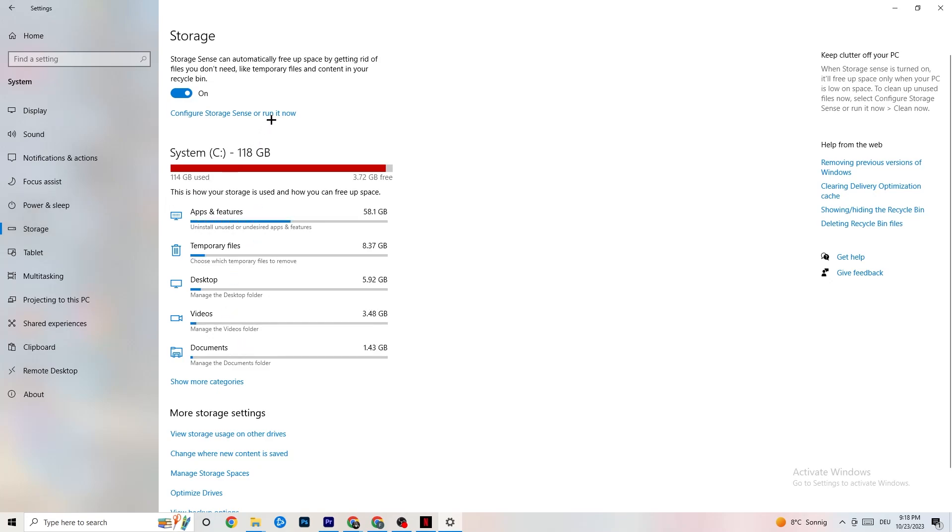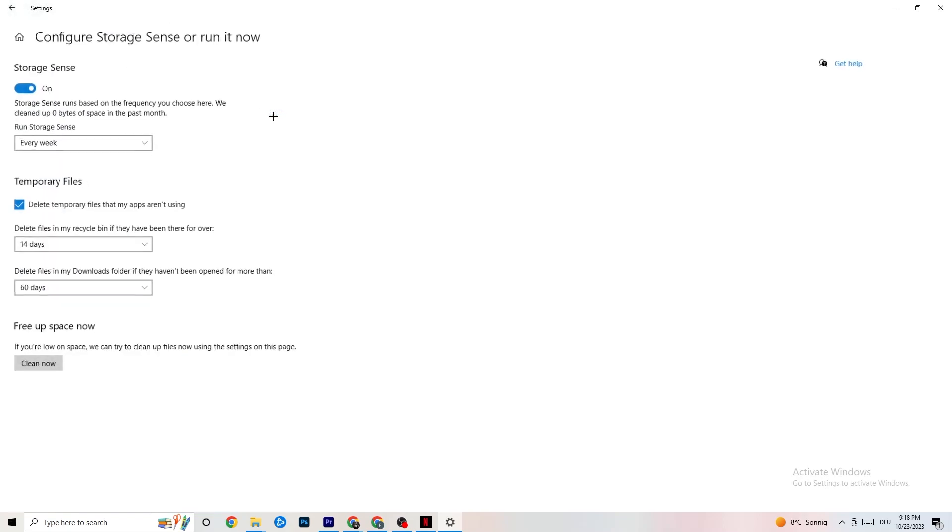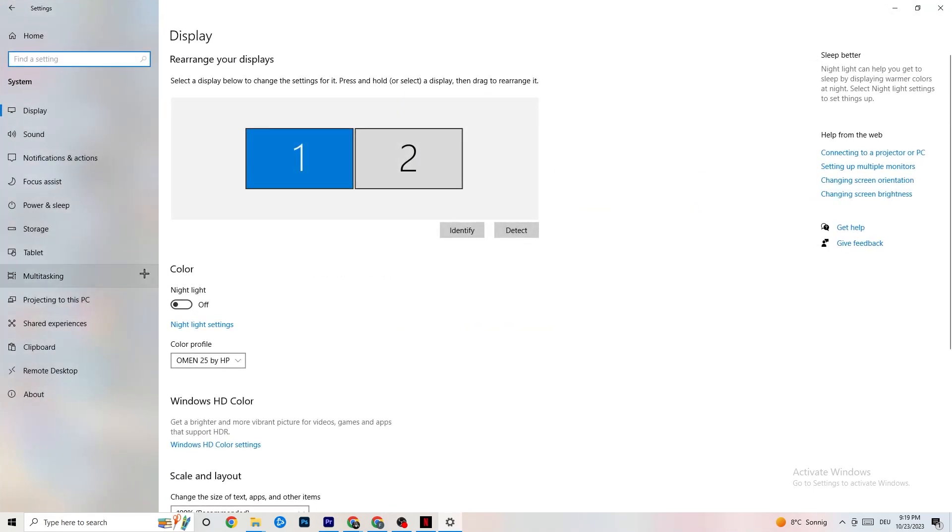In Storage, click Configure Storage Sense and Run it Now. There's an algorithm you can adjust to your preferences — I recommend keeping it set to every week, 14 days, and 60 days. Then click Clean Now, which will delete every temporary file on your PC that you don't need. It basically gets rid of trash you don't need.